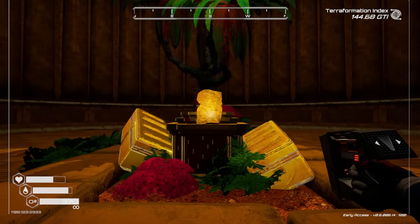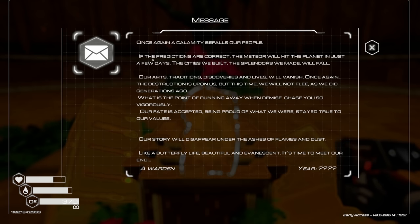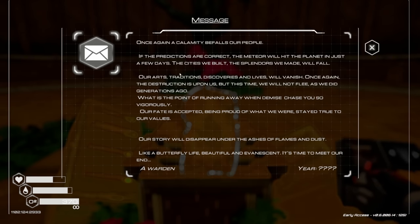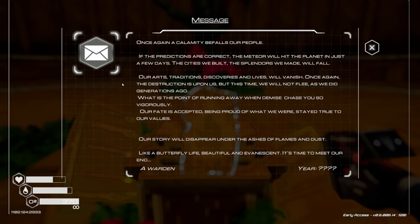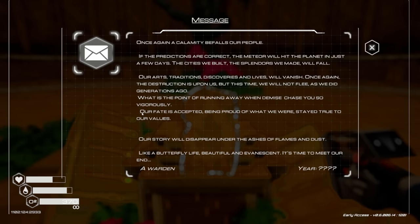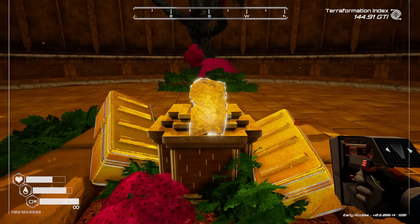There are golden butterflies! Let's read the tablet: 'Once again a calamity befalls our people. If the predictions are correct, the meteor will hit the planet in just a few days. The cities we built, the splendors we made, will fall. Our arts, traditions, discoveries and lives will vanish. This time we will not flee as we did generations ago. What is the point of running away when demise chases you so vigorously? Our fate is accepted. Like a butterfly — life beautiful and evanescent. It's time to meet our end.' Wow.